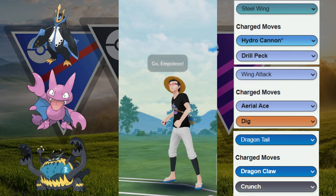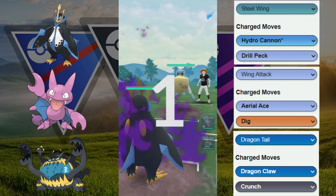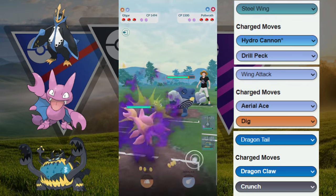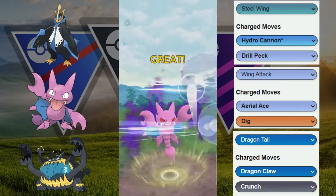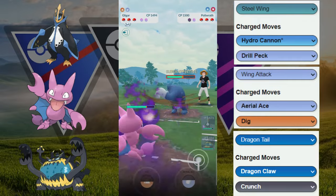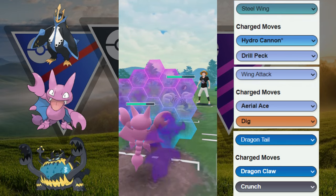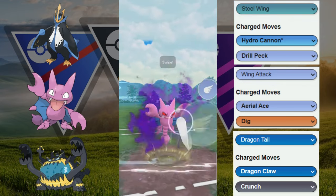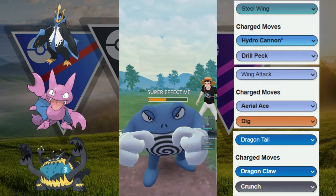Next game — we've got the Pelipper versus Shadow Empoleon. Shadow Empoleon here looks pretty decent. They switch out into the Polyrath and we have the Gliger for this situation. We're going to be able to win this easily as long as we maintain shields. We fire off the Aero Ace and they decide to shield because they're trying to get to an Icy Wind. We just shield and match them. The Icy Wind is shielded and we are going to get debuffed.